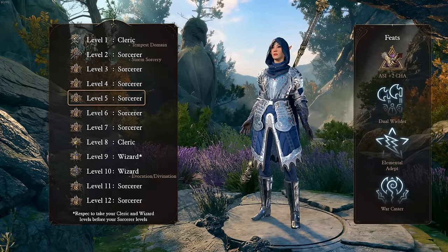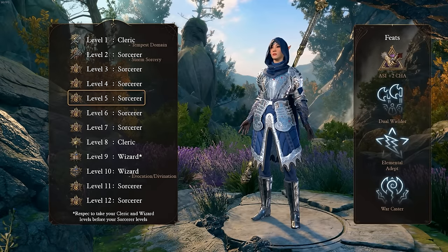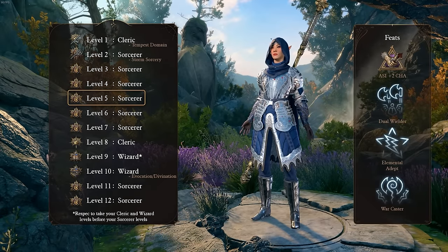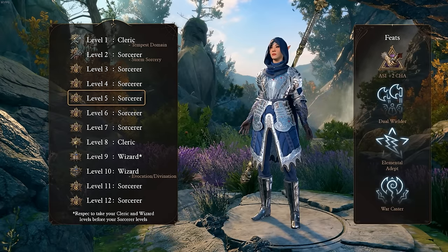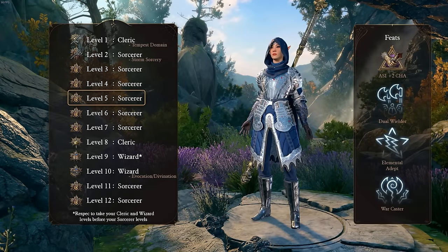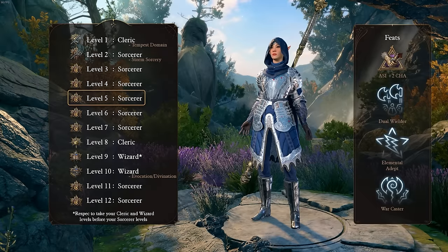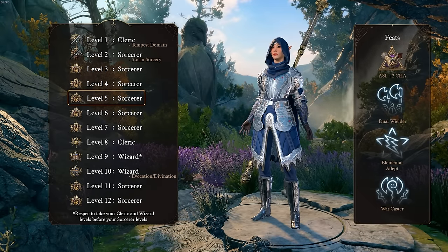At level 5, we gain our first feat. I recommend the following options: Starting off with the ASI for the plus 2 to Charisma — this is always never a bad choice. Alternatively, instead of using a shield, you could opt to take the Dual Wielder feat in order to make use of Dual Wield weapons for their passive bonuses. Elemental Adept Lightning is decent in theory, but in practice not many enemies are just resistant to lightning damage — they tend to be either fully immune or not resistant at all. And finally, War Caster is always a decent choice to help maintain concentration on our spells.